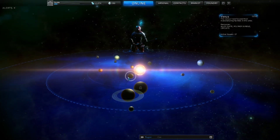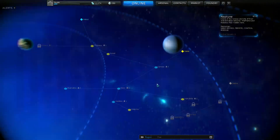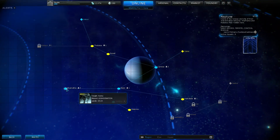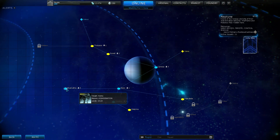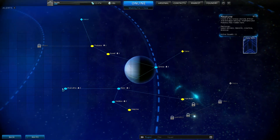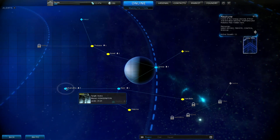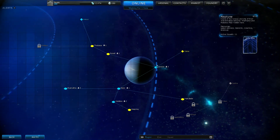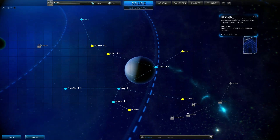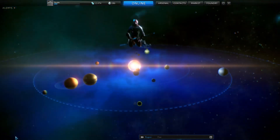Those rare resources tend to drop off the assassination missions. If we go to Neptune and have a look, you'll see there is an assassination mission. I wouldn't try doing that until you've got some shields and health, because I got destroyed there. But definitely worth keeping an eye on.